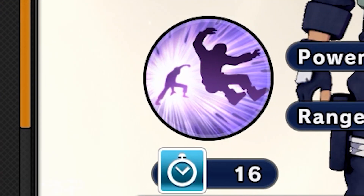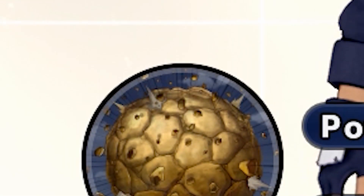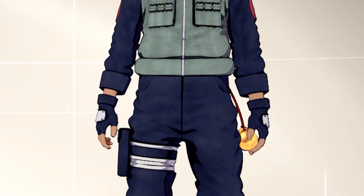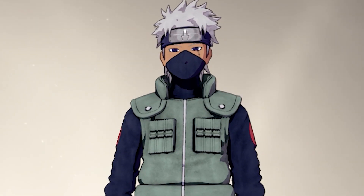For the ninja tools, I'm using Leaf Rising Wind and Universal Pull. Swift Step is my substitution, and Planetary Devastation is going to be the ultimate. This has been an OG ultimate since day one, so it never fails me. Y'all seen the build — it's gonna go crazy. But before we start the game, I'm just gonna run that intro real quick.